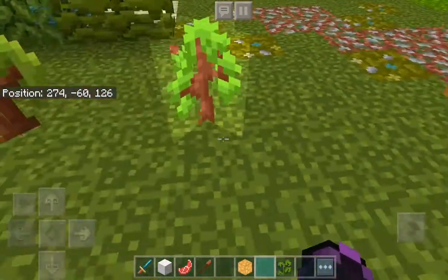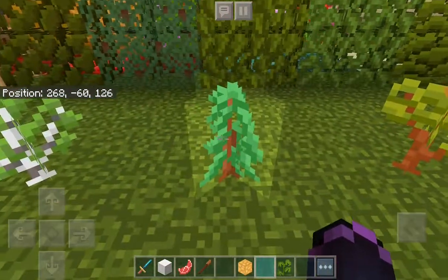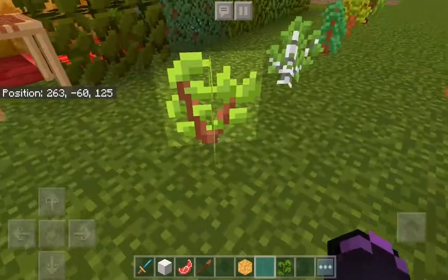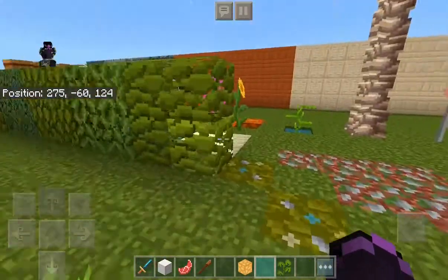Moving on to the saplings — saplings look amazing. That's dark oak, acacia. Spruce looks the best. I'm a big fan of the birch trees now. And oak. This might be jungle — yeah, I think that's jungle.